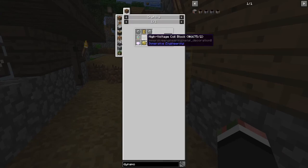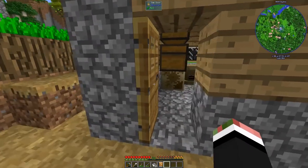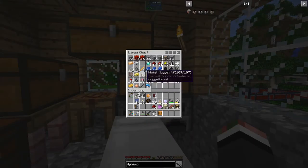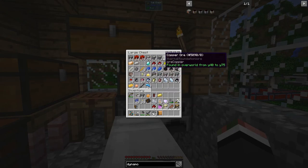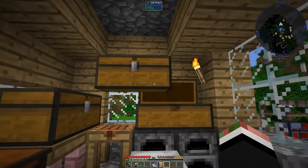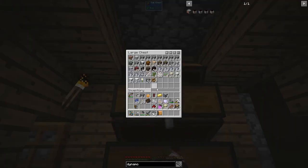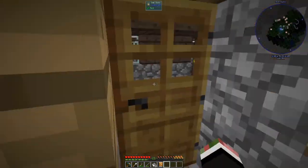We need electrum, which is silver and gold. I have electrum there. Where did my silver go? There's the silver — probably need two. And gold. Where did my gold go? I'm out of gold. Yeah, I don't see any gold. Alright, I'm going to have to go get some.